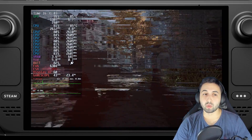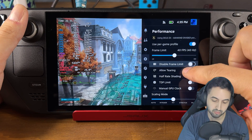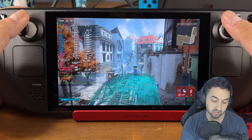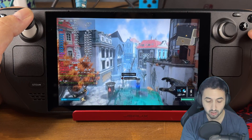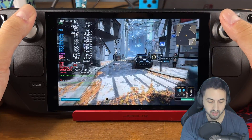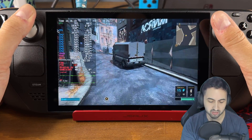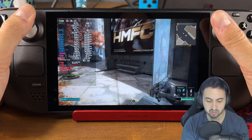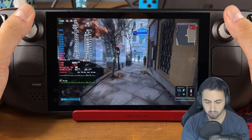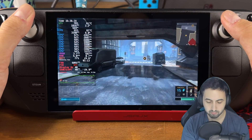Let's swap into handheld so you can see how it looks on the small screen. We're now in handheld, frame limit at 40Hz. If you have the game on the Epic Store instead of Steam, make sure you enable VSync inside the game, otherwise the frame rate cap won't apply. So far so good — it's holding 40fps. The frame time is a little spiky, but that's how the game has always been, especially in bigger cities. The game is clearly loading the next chunks of the city in the background.